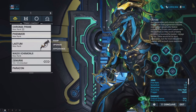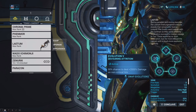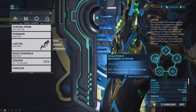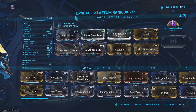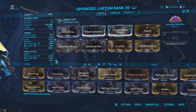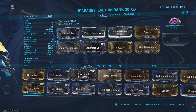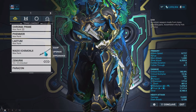For my secondary weapon, I really like the Laetum Incarnon. This weapon also has Devouring Attrition on its last perk slot, and the Incarnon form does stupid radiation damage, so I absolutely love it. Going from a semi-automatic weapon to a full-auto weapon is an absolutely badass design and is definitely my preferred way to play.